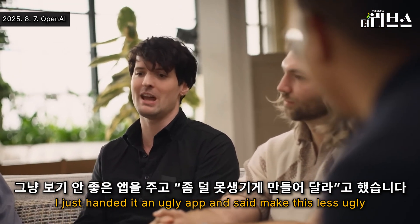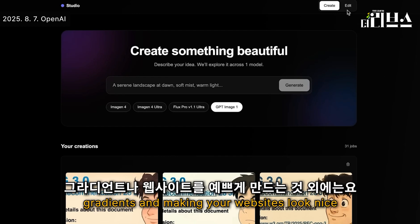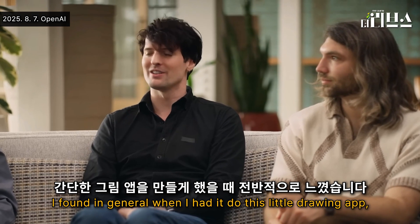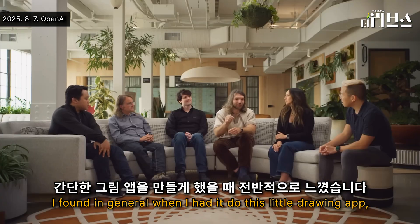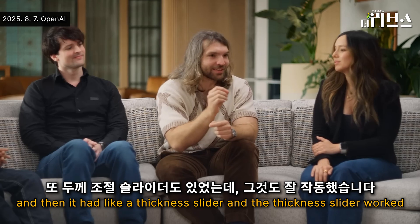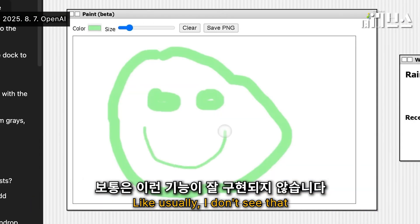I just handed it an ugly app and said make this less ugly. First try, it did that really well. So it's unopinionated except for gradients and making your websites look nice. It's very tasteful with design. When I had to do this little drawing app, it implemented a color picker and the color picker worked. And it had a thickness slider, and the thickness slider worked. Usually I don't see that.